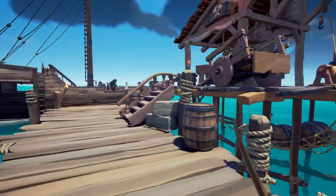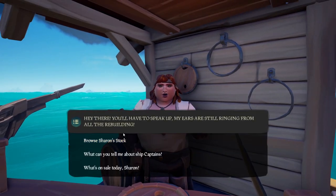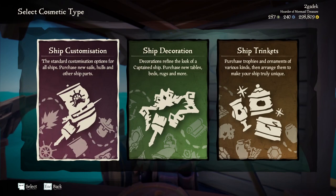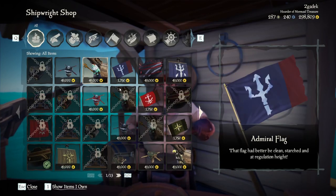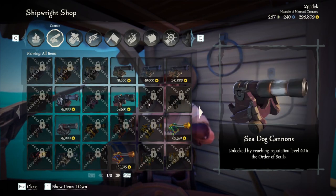Look for this NPC right here, talk to this person and select browse their stock. Then go for ship customization and now you can customize your ship with different items or buy them.